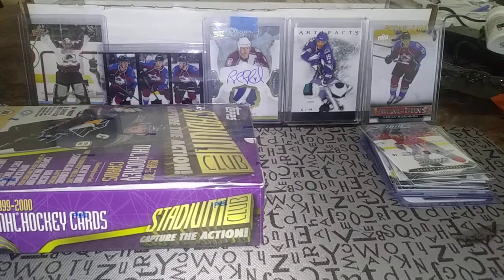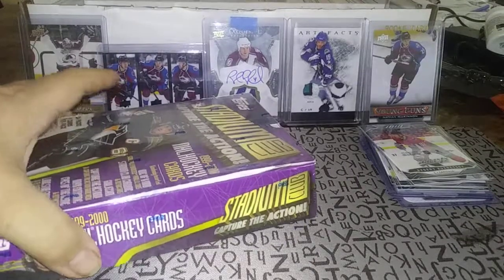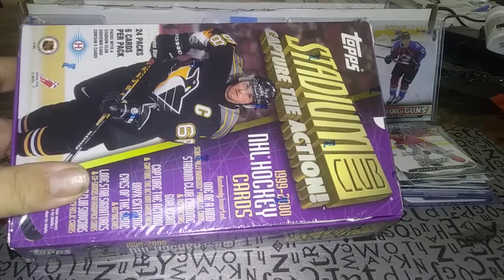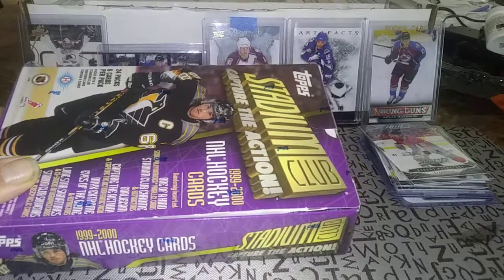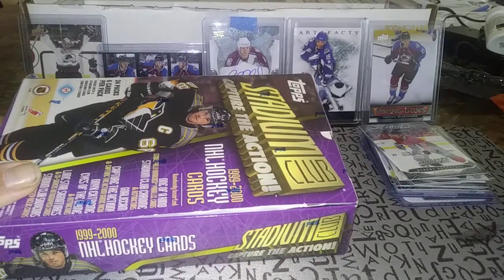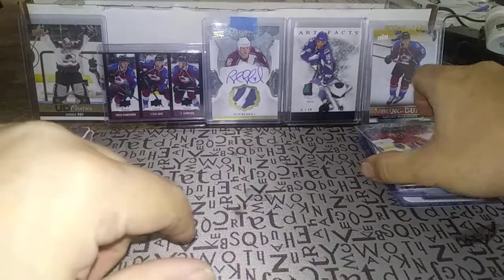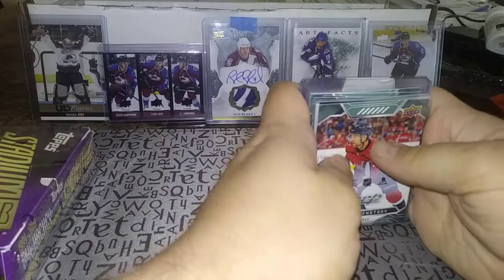Hey everyone, Color Avalanche Collector 19 here with another box break. Today we're going retro with this 1999-2000 Stadium Club — 24 packs per box, six cards per pack. Everyone's been breaking the newest stuff like Upper Deck. The new Peachy is really nice; I'm hoping to get a box of that next month. I also need to get a box of MVP, because I still need the Kovalchuk McCarr.